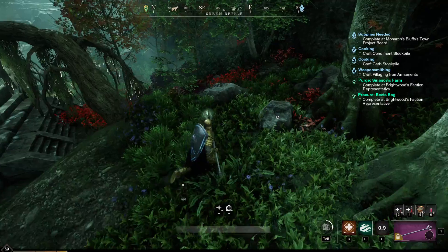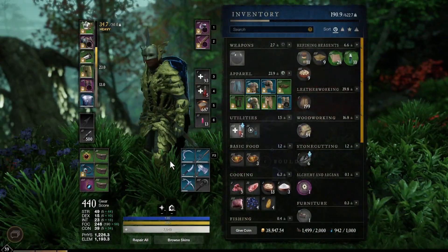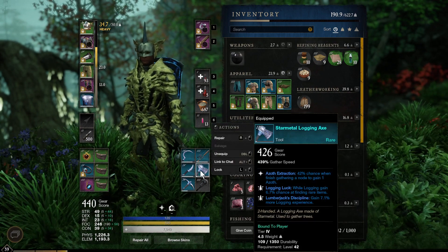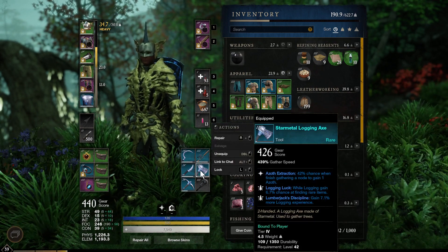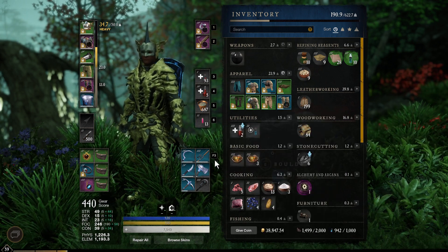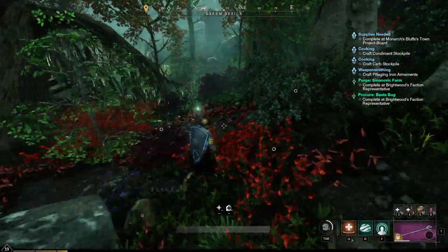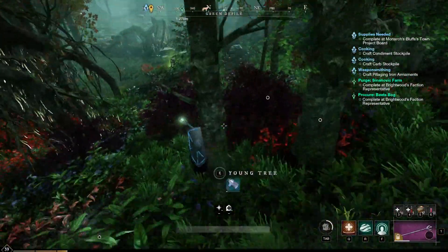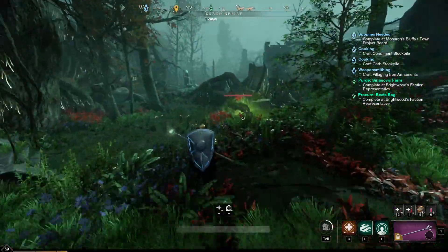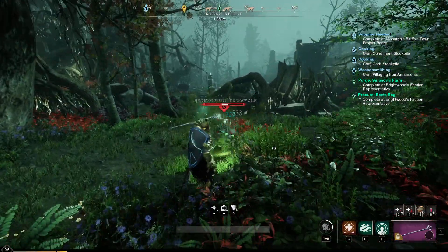My star metal has the lumberjack's discipline, so again 7.1% more logging experience. Make sure you have the best tool that you can get before doing this — you don't want the little crappy tool, you want a good tool. And then you go over here and kill this guy.